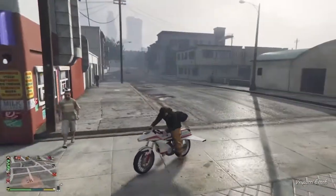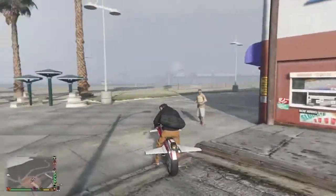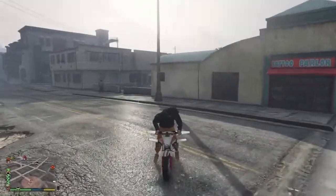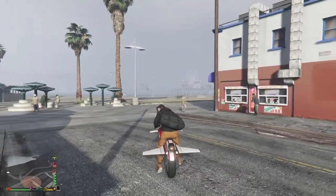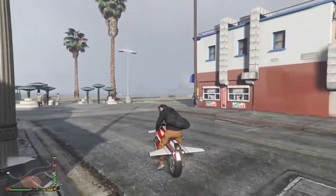So the first thing you need is an oppressor or a buzzard, and you need to be wearing the outfit that has the duffel bag on. Once you do that, you need to drive down to the master over here, and from here you just watch what I do.